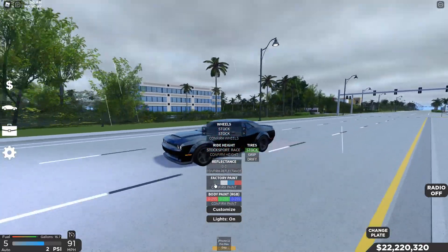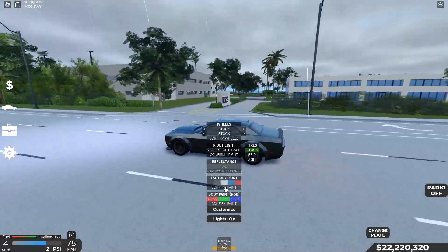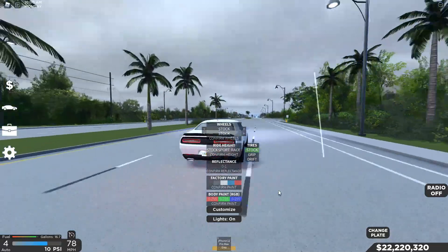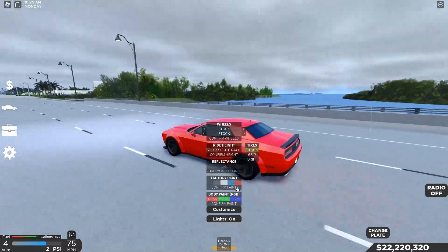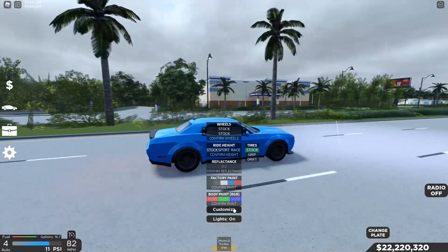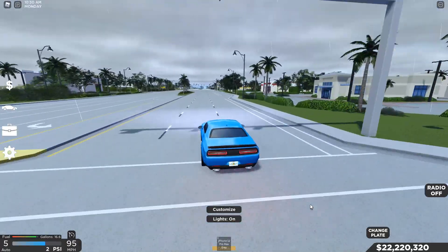Let's check out some colors. Black on the car looks decent. Gray looks alright. Pure white — I like how it highlights the accents. Blue looks nice, I might keep it. Red is not bad either. I'll keep the blue — it's just a cool color.